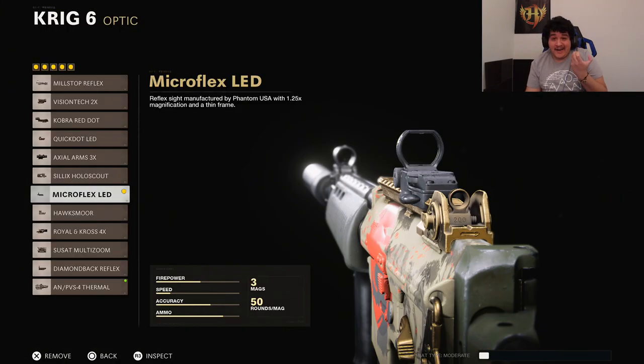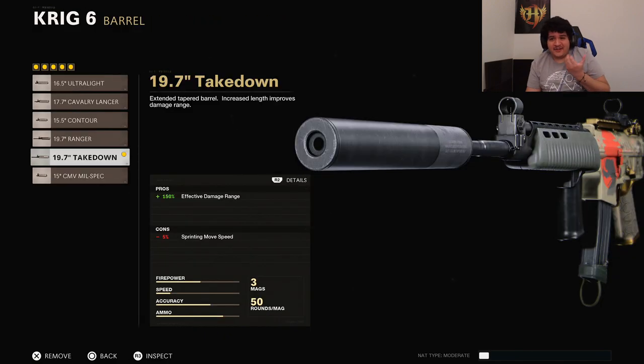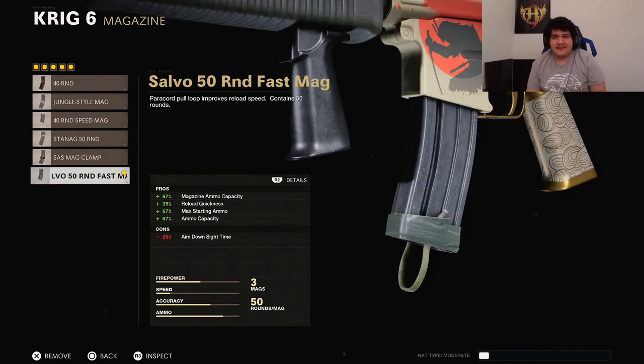Next up is the Krig 6, which got a nice little buff. For the optic, I don't like the iron sights so I'm using the Microflex LED. The muzzle is the Sound Suppressor to stay off the minimap. The barrel is the 19.7-inch Takedown Barrel to increase effective damage range — this gun can be kind of weak but if you're accurate it really melts. The underbarrel is the Field Agent Grip for even less recoil, and the magazine is the Salvo 50 Round Fast Mag.